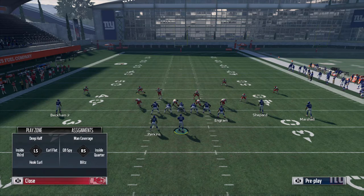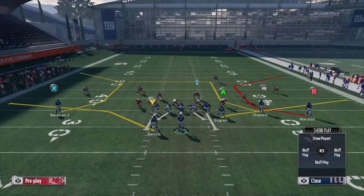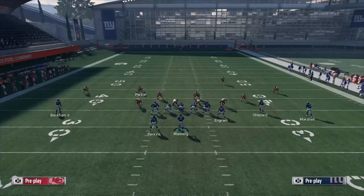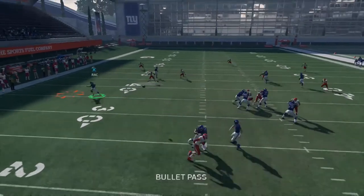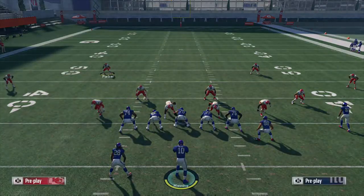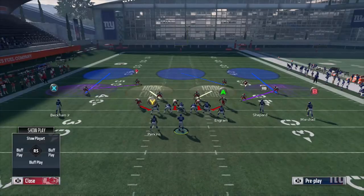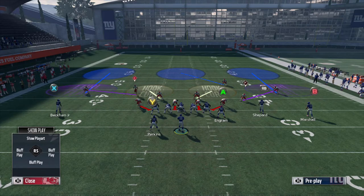Say you're running a cover three base defense and your opponent comes out in corner strike. Corner strike probably isn't as effective this year — C routes seem toned down and simple man coverage with outside shading can shut them down. But say they're running this route combo against your zone and they've been hitting that table route out of the backfield all game. It's fourth and one, third and two — a crucial down — and you need Ron Parker to shoot down on Paul Perkins instead of sitting in the curl flat covering Odell Beckham.